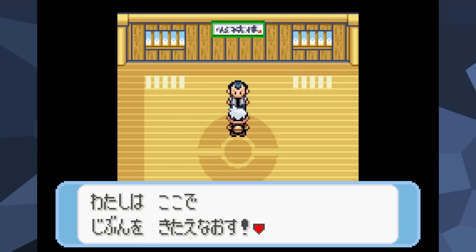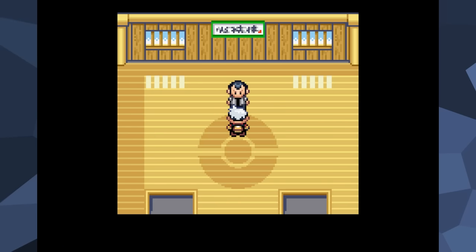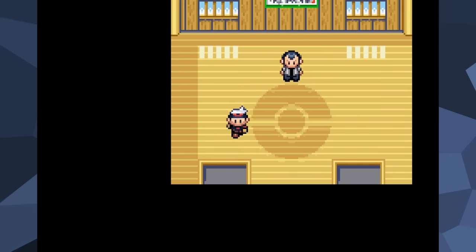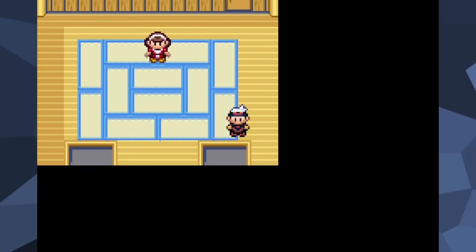For the first step, we're going to start a new game and play it normally up until a certain point. Once the player earns the Balance Badge from Norman, they will then be given the HM for Surf. With this, we can head to Mauville City and start preparing for the real fun.